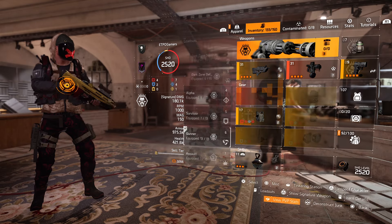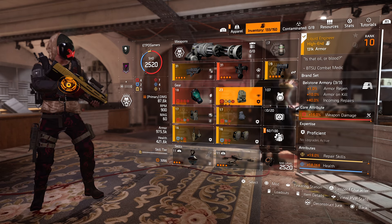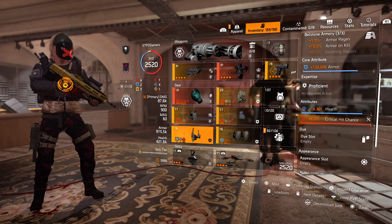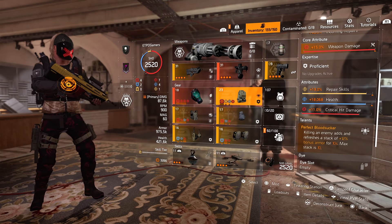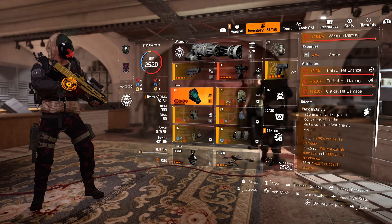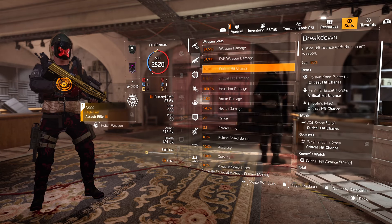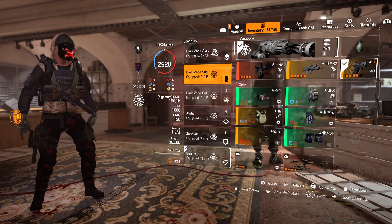This is one of my fun builds too — I love using this for PvE. I got the Liquid Engineer from a drop off one of the Legendary caches. Obliterate, perfect Blood Soaker, in sync — the talents are perfectly balanced. This is good for Challenging and Heroic — all these builds can be used for Challenging and Heroic too.